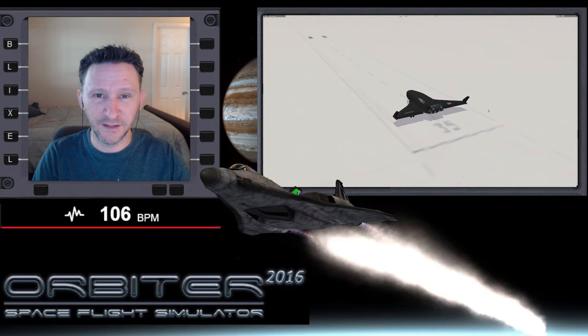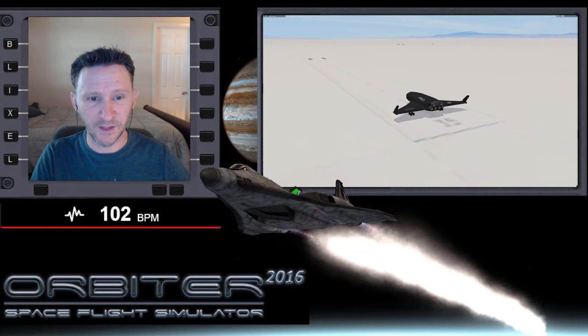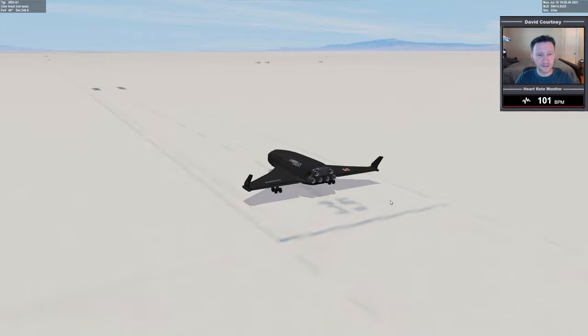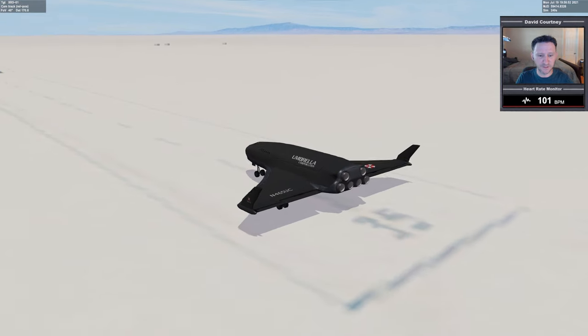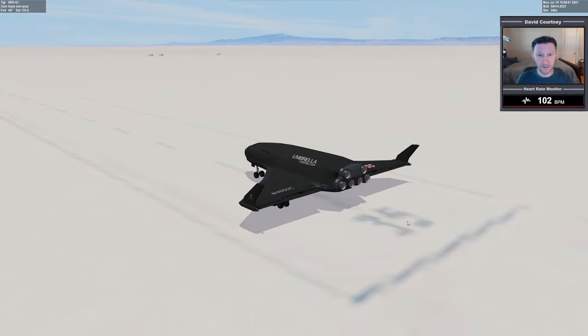Welcome to another Orbiter video. This is going to be the beginning of a new series where we're going from Earth out to Vesta. As you can see in the preview window, we're not at KSC and there's a reason for that. I'll be taking the XR5 out to Vesta. I've done a couple of Earth to Mars missions lately and also some missions around Mars dealing with the moons of Mars, so I wanted to pick a different target this time.